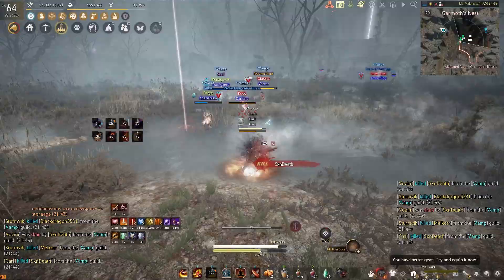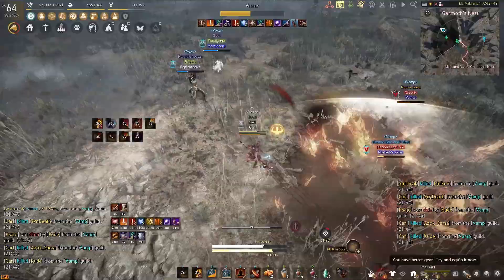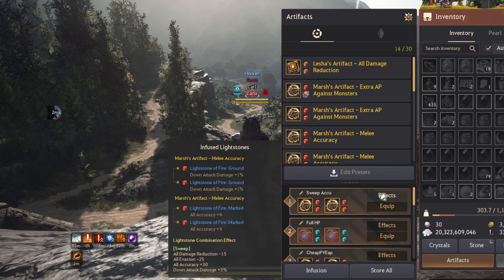Alright, many of you have been asking about artifacts so I finally made a video. The artifact system is pretty straightforward — it's designed to give you some additional stats that you can swap around easily depending on the situation. I will cover the artifacts that I use, why I use them, and which ones I'm missing that would be beneficial to have.